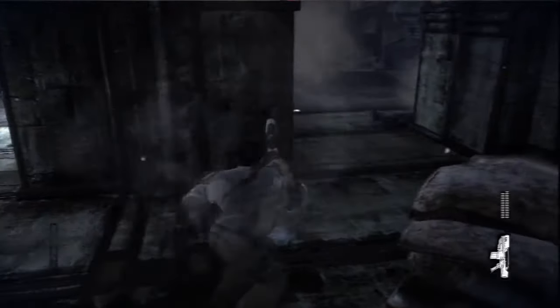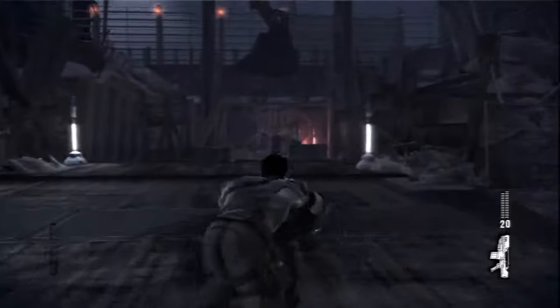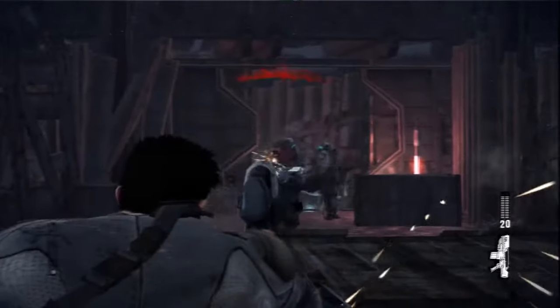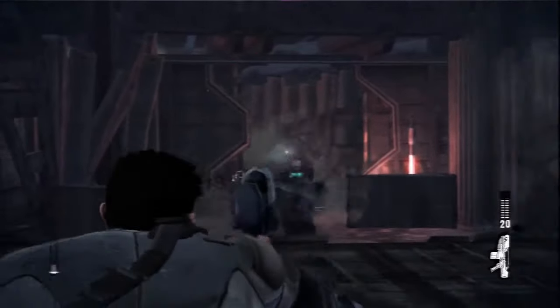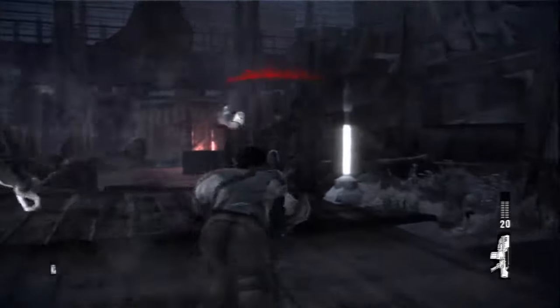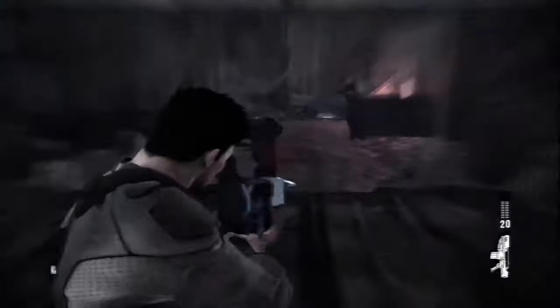From clinch, the player can also take the enemy hostage. While in hostage, the enemy acts as a piece of mobile cover. Sometimes the enemy will struggle, so I have to hit him to bring it back under control, or I can kick him into the other enemies around me.